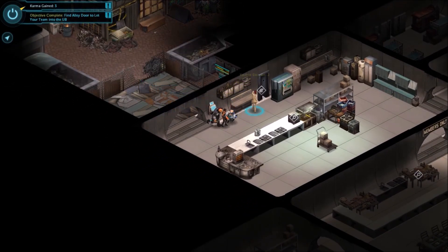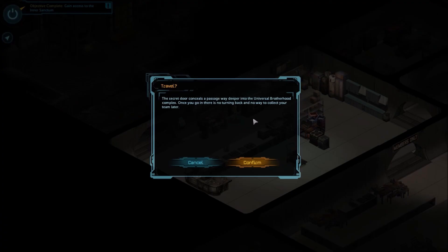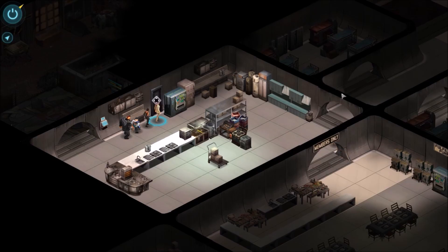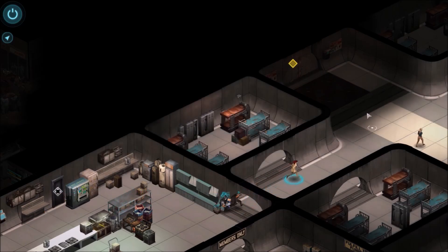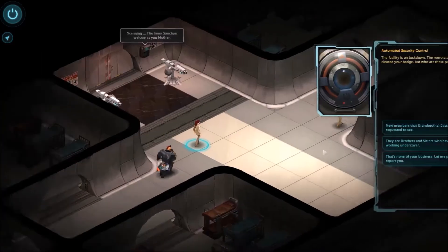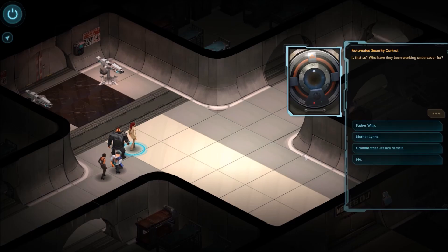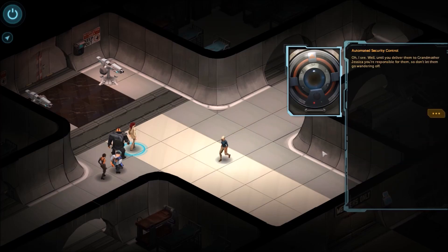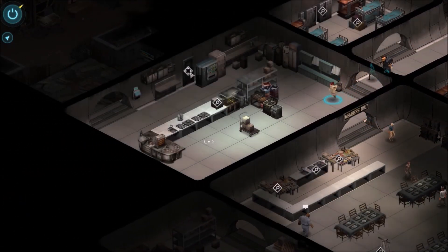The door is locked — use Father Willy's card. The secret door conceals a passageway deeper into the Universal Brotherhood complex. Once you go in there, there's no turning back and no way to collect your team later. The facility is on lockdown; the remote scanner has flagged us. But who are these people? Working undercover — for Grandmother Jessica herself. Well, until you deliver them to Grandmother Jessica, you are responsible for them, so don't let them go wandering off. That fucking worked! Hold on, I want to see what the secret passageway looks like. If they both go the same way, I think we're fine.